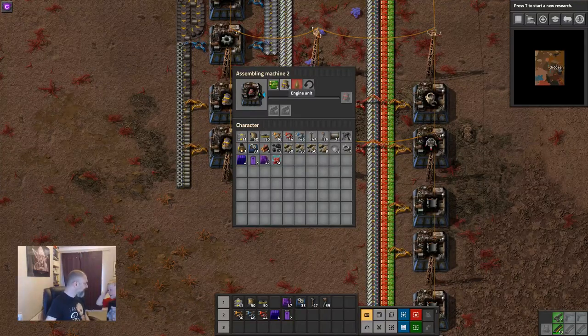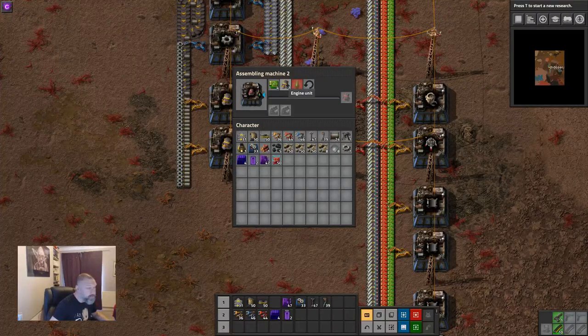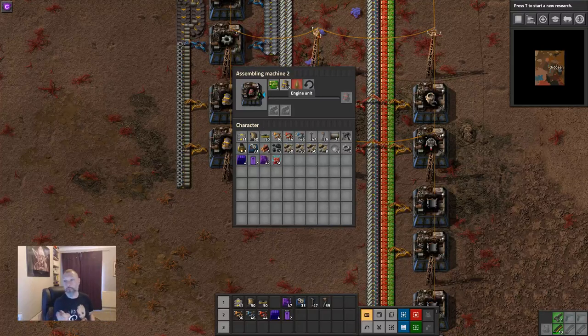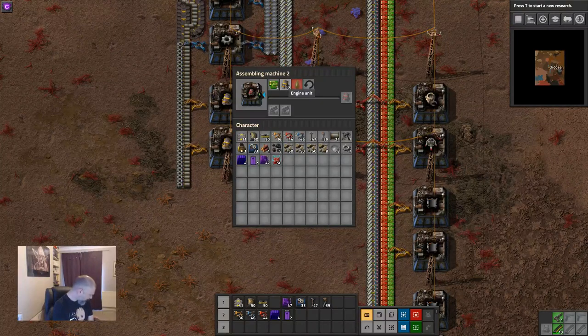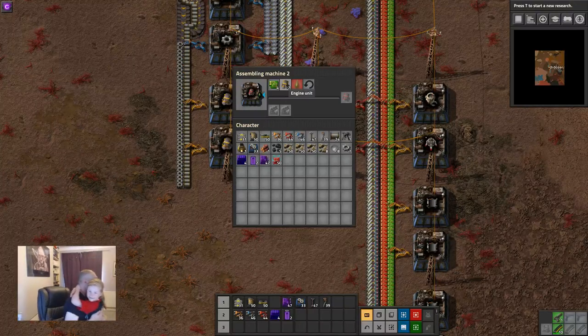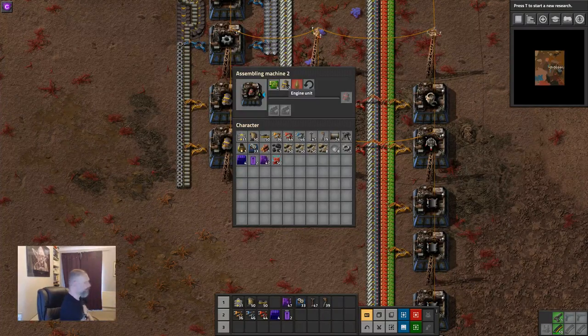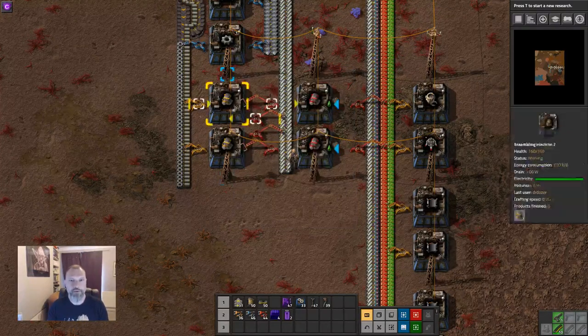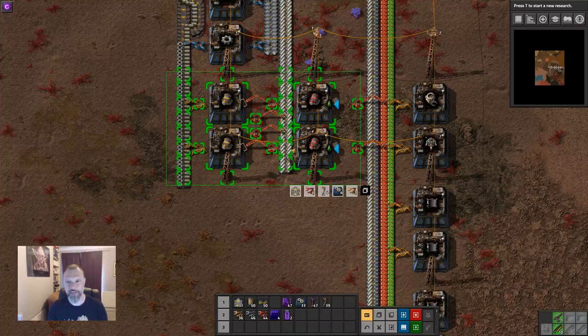A brief family interruption — the presenter's daughter comes in, and after a quick exchange and a hug she waves goodbye to the viewers and heads off. Resuming: we decided we were going to have six electric engine machines, and we've now got two of them placed. We then realize the whole build needs to be shifted because there's nowhere to output the finished engines.